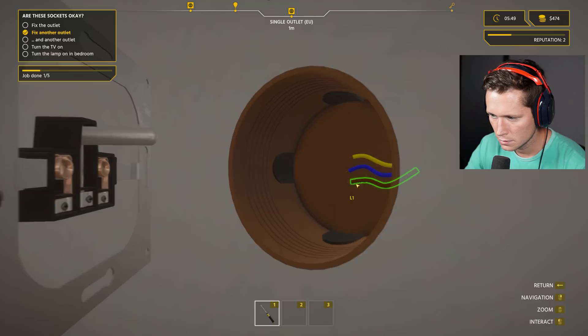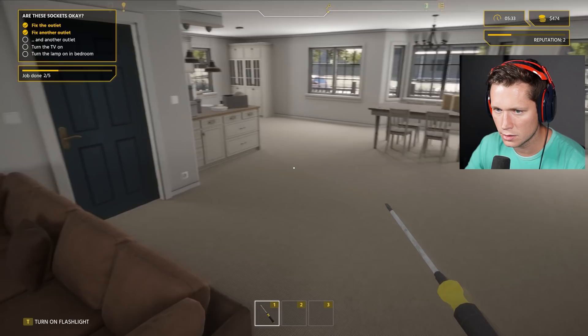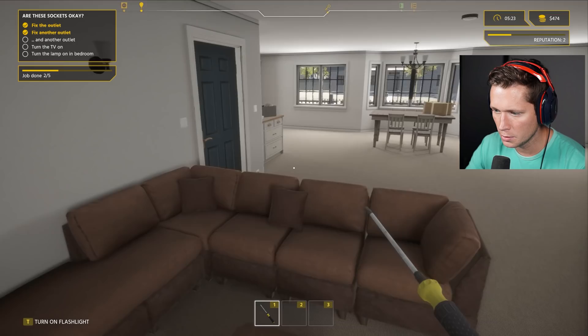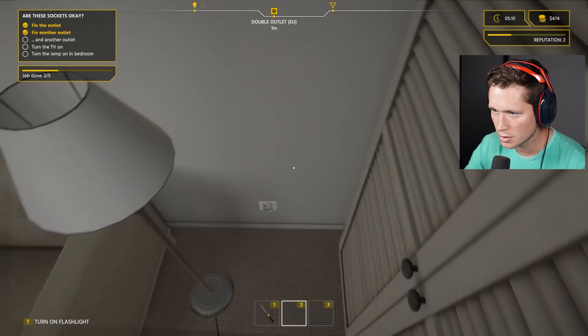Fix the second outlet — one, two, three, all screws out, one, two and three wires connected. Get that guy back in there, beautiful. There's another outlet — not that double one, we need to get into the bedroom. 'Key is needed.' Found a mysterious key — that should work. This must be our double outlet we're having problems with. The double is going to be a little bit different.